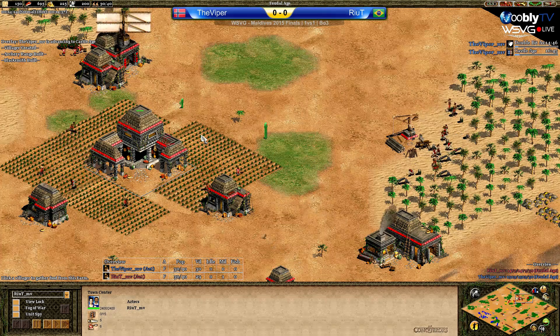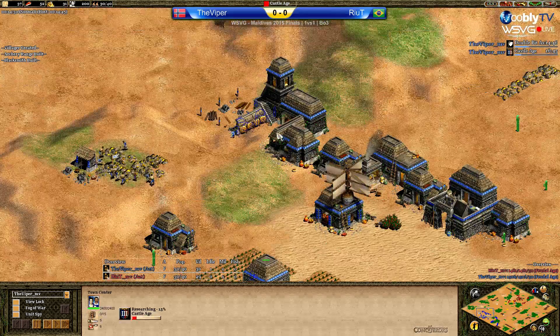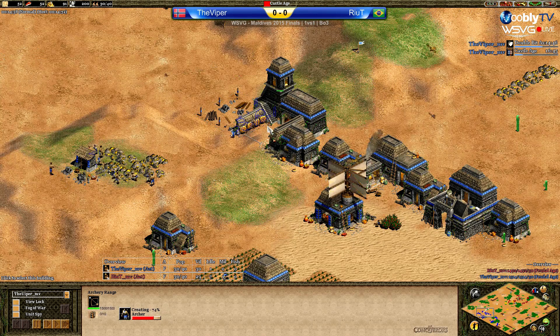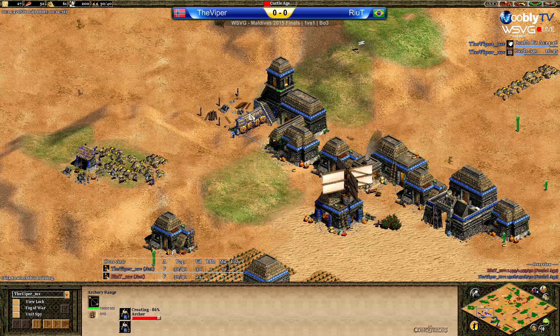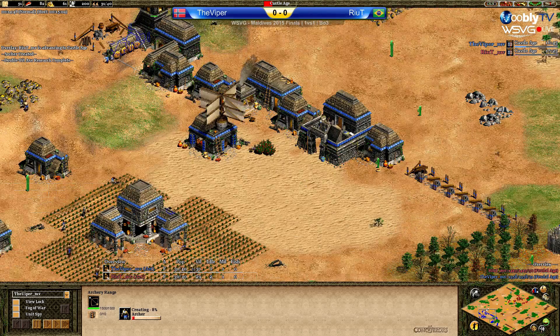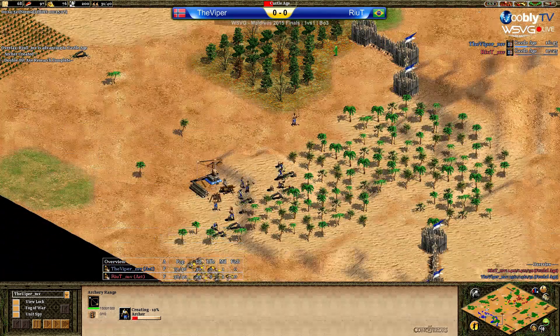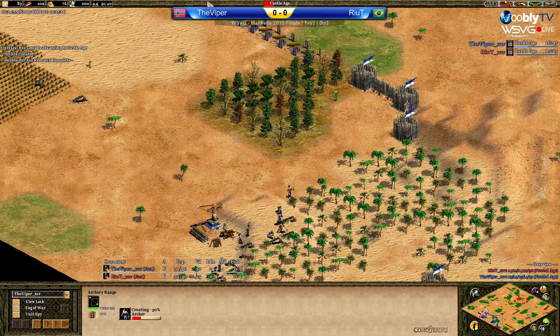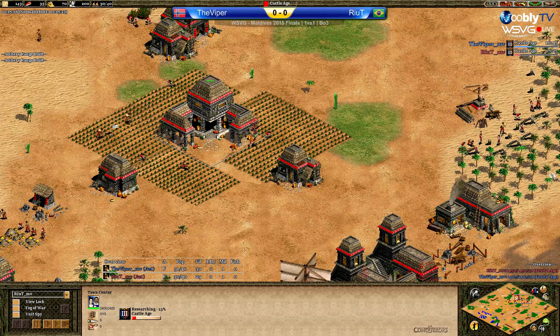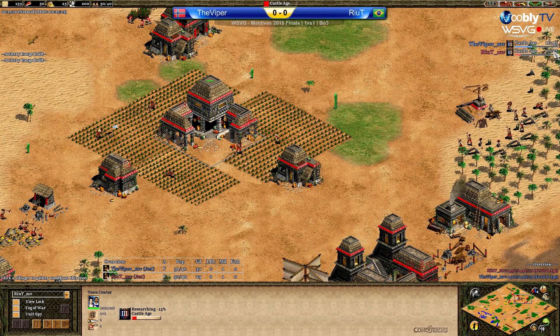Incredible Drush Fast Castle time, in my opinion, with Aztecs after making five militia. That's why it's called Fast Castle — it's really Fast Castle. Impressive macro management from the Viper showing his best play indeed. Rehit still struggling, looks like he was able to click up — but will be quite far behind.